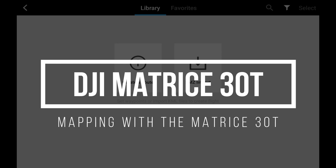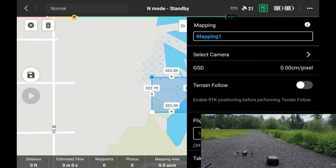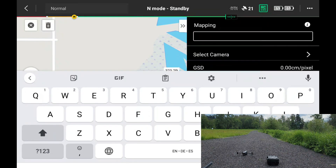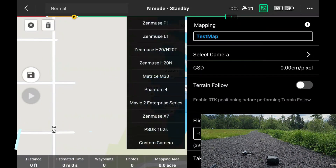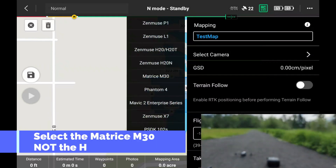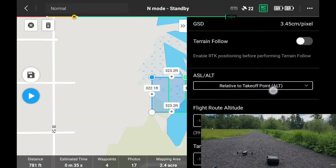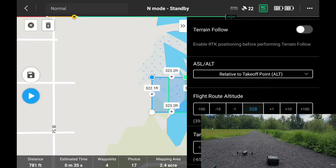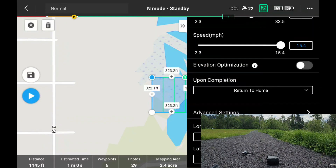We're going to figure out a mapping mission from the Matrice 30. I'll do a screen capture, pull up a map, create a spot here — we'll call this 'test map.' You can do a KML import. Select camera — this is the H20 — and we'll do the wide angle. GSD terrain follow, we won't do that. We'll keep the flight altitude and reduce it to 200 feet, should be fine for this area. Take out speed, and I think that looks good.